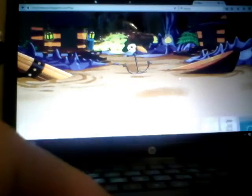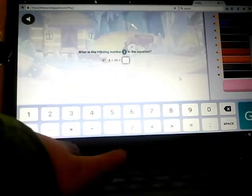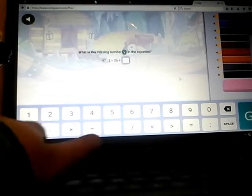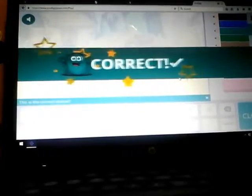0 again. 47 minus 8 is 39. So then 26 plus 13 again — correct. Bam, what? I stole that line from Maddie from Living Maddie, and yes.